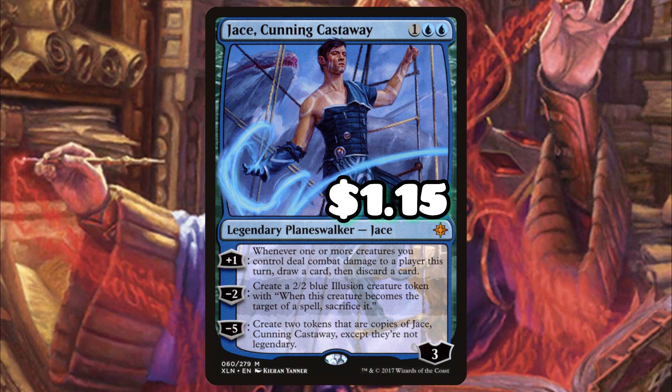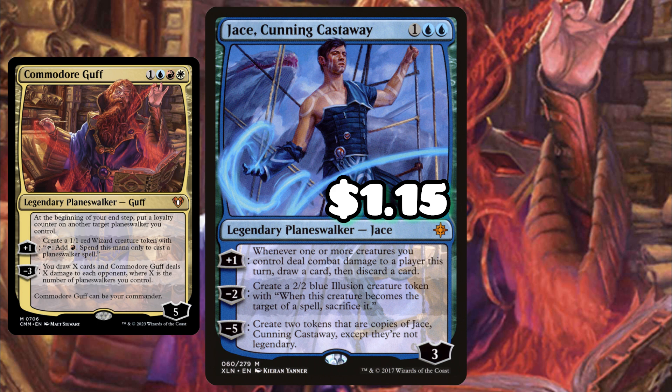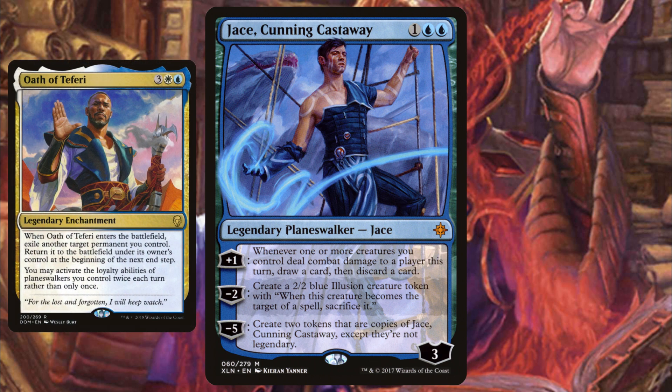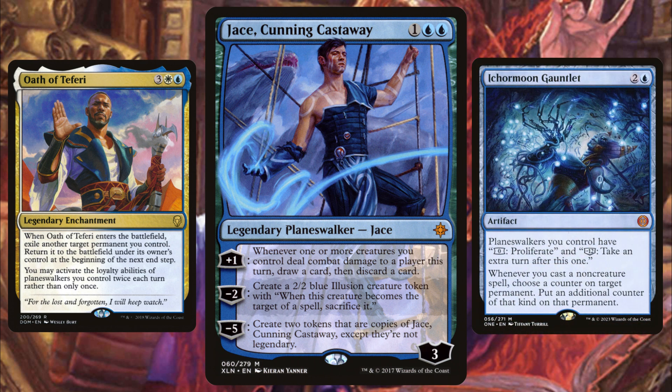Jace, Cunning Castaway rivals Tezzeret for the most impactful card we're adding, just because of our commander's ability. There are also three other cards in the pre-con that can win the game using a massive amount of planeswalkers, so Jace is the key to winning the game for four other cards in the deck. He can even go infinite — all you need is Oath of Teferi, which is already in the deck, and Ichor Moon Gauntlet. Minus five him to get two token copies at three loyalty, then zero one to proliferate, zero the other to proliferate, then minus five both since you activate abilities twice per turn.